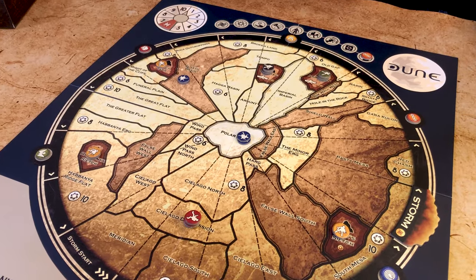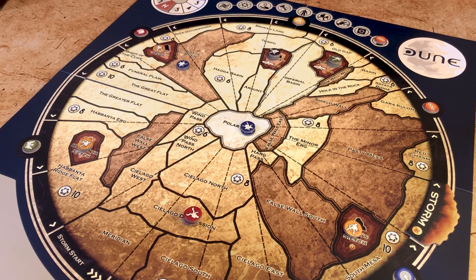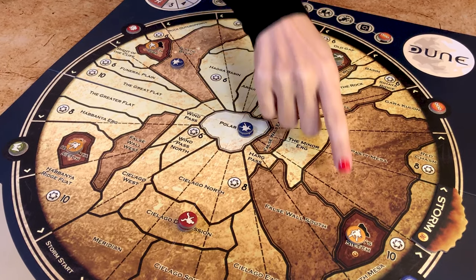The spice melange is the most precious substance in the universe because it extends life, it expands consciousness, and is vital for the Spacing Guild to allow space travel. Until now the Harkonnen, a sinister and underhanded house, controlled Arrakis, while in the background the Bene Gesserit, an exclusive sisterhood with superhuman powers, tries to influence the destiny of Arrakis, also known as Dune. In the game, each faction has unique advantages but they all fight for the same thing: the control of Dune.